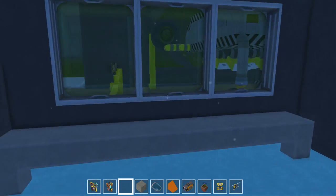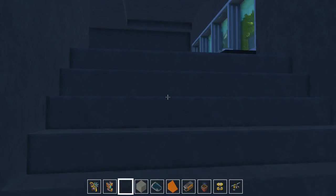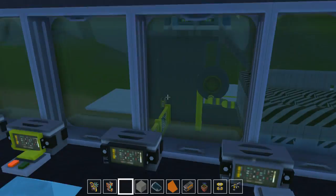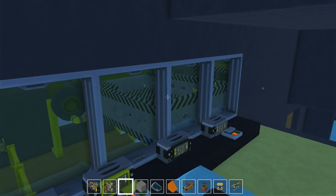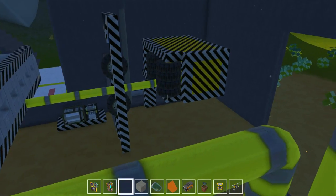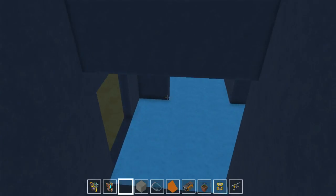Down here I just have a viewing area so you can see the work in progress. Upstairs we've got the manual control center for the entire machine — the actual control tower is over there but here you can manually press the buttons and activate things. Up top there's a viewing balcony so you can see the entire facility. That's really it — just something simple to convey a building.